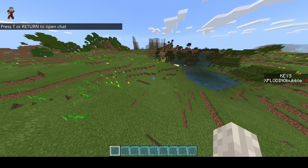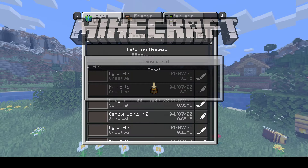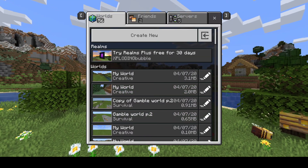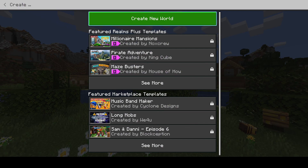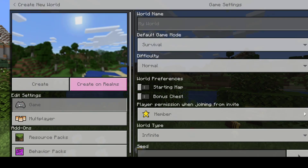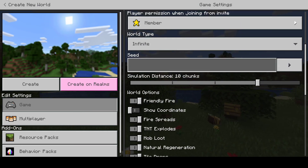I don't know why that combo messes stuff out, but it's really annoying, because in my other world I can't use scoreboards anymore because of that. So just a note: if you're going to be using education edition along with experimental gameplay, do not use a map.